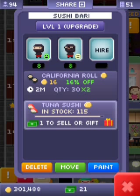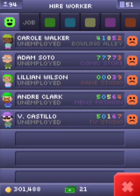You press hire and then tuna sushi really quick, as fast as you can. So hire then tuna sushi. If it doesn't work, press X and keep doing that.